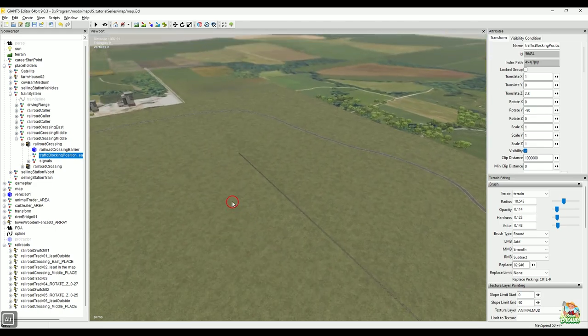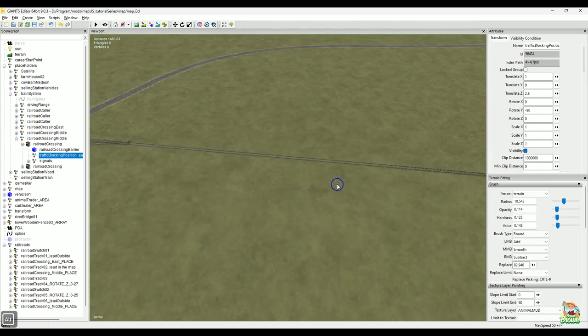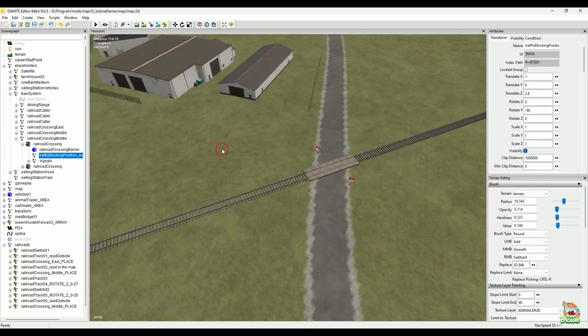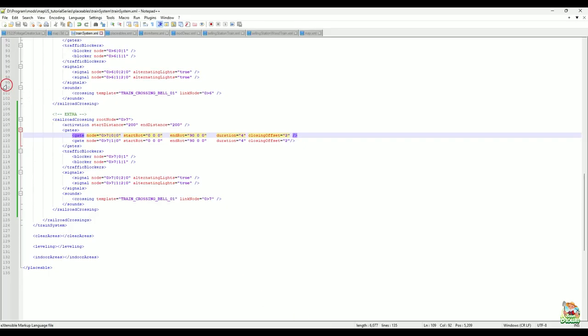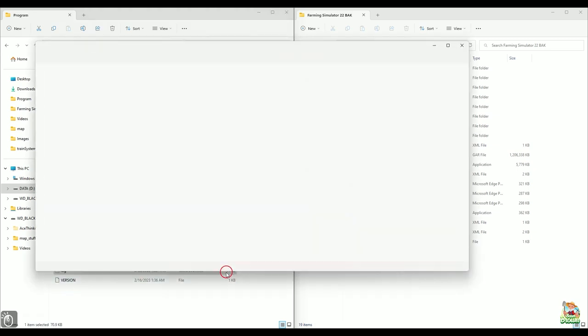So that's everything in a nutshell — that is the train system. Hopefully I didn't forget anything and we covered everything well enough that you guys have a good handle on this and can tackle your own train system from start to finish without any issues. One last thing: any of these blockers you have set up for railroad crossings — you do need to have a traffic spline going through there. If you have a crossing set up but no traffic spline, it will throw an error in your error log saying it can't find a spline for the traffic system. I can almost guarantee that error is in my log right now from that test.